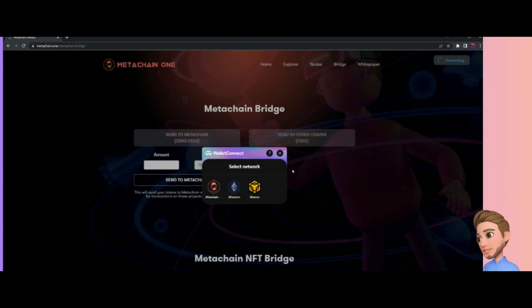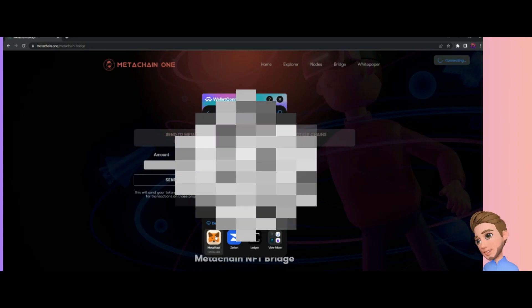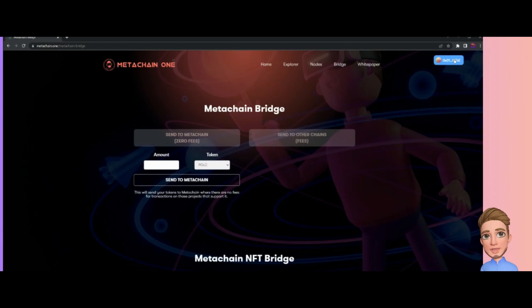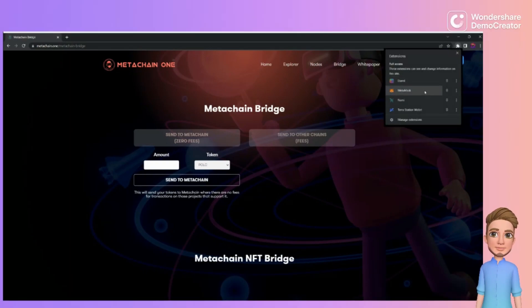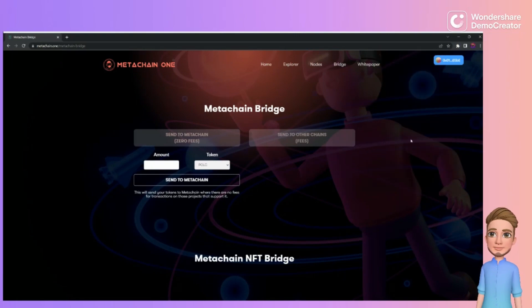Now we're going to click 'Connect Wallet.' We're connecting the wallet that has our Polka City NFTs. Mine is on the wallet on Binance Smart Chain — I click Binance since it's on Smart Chain. If yours is on Ethereum, click that. Right up here you can see it's connected and good to go.